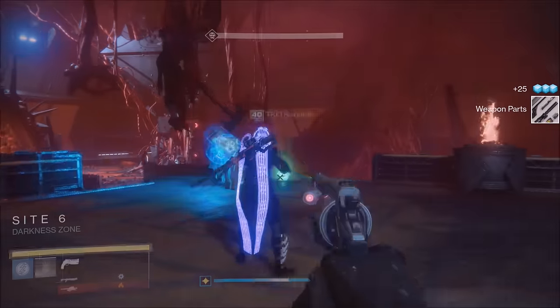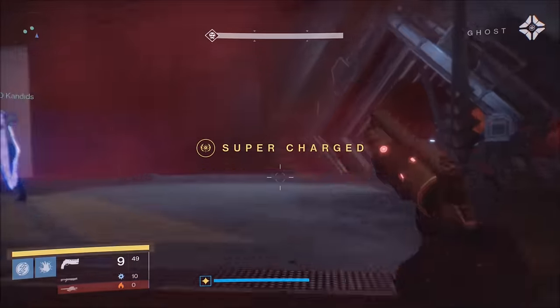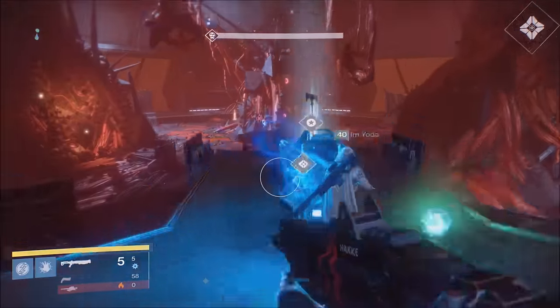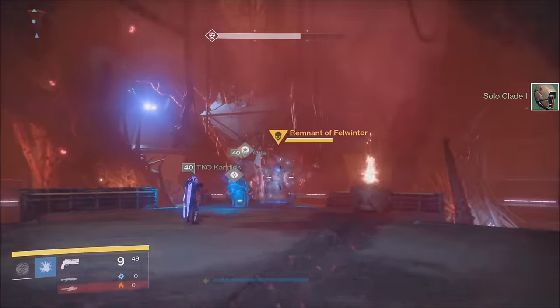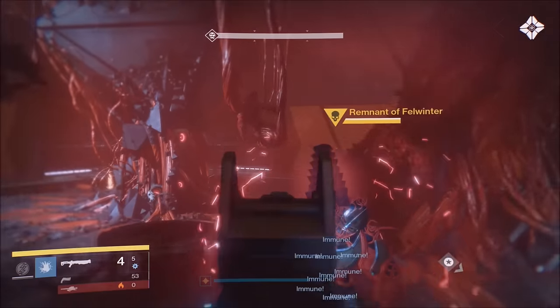It's super easy guys. All you got to do is get into the Iron Tomb mission — I believe it's the last mission in the new campaign. When these three iron lord zombie-looking dudes come down, you want to kill two of them and then jump off the map. Make sure you have Three of Coins ready to go.